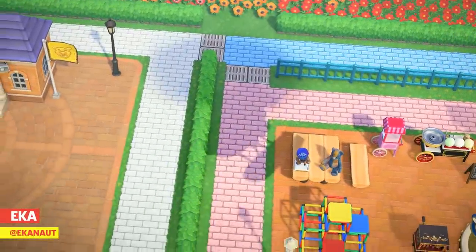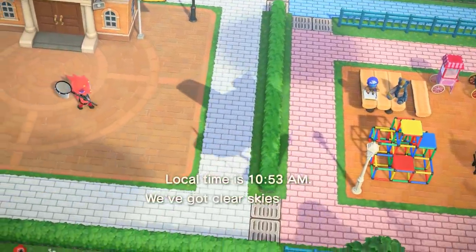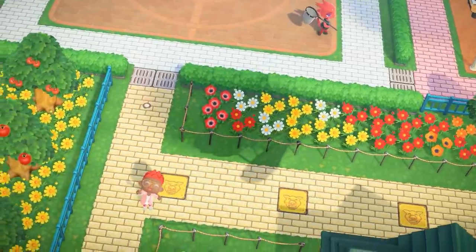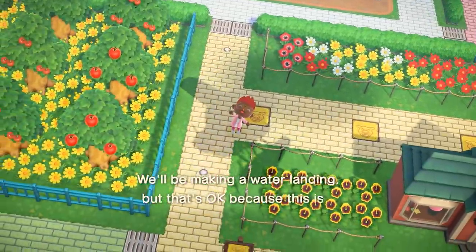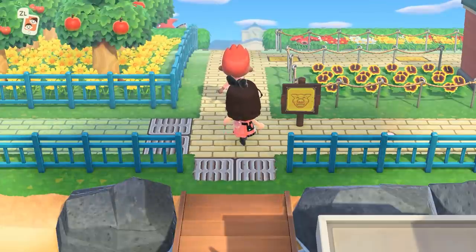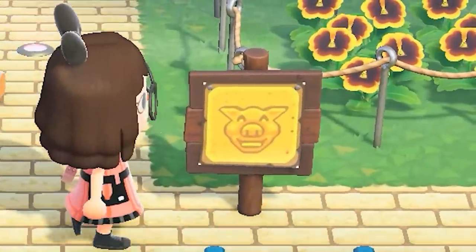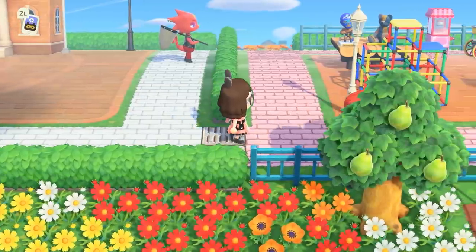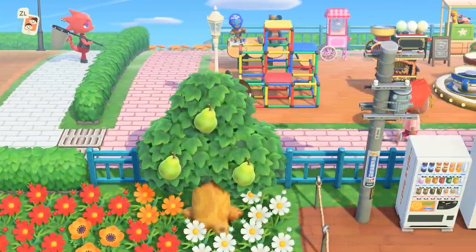When I'm not playing Animal Crossing, I run a game studio out of Seattle called Outer Loop Games. We made a game called Falcon Age that came out last year. I love your logo though — oh, Pork Belly! So this pink brick area, I wanted to have like a playground, a more festive area.